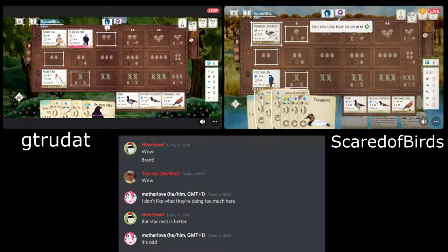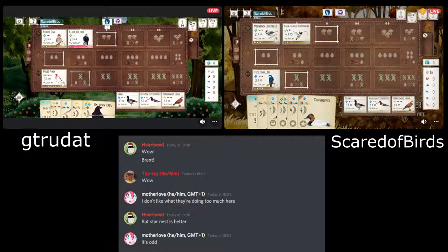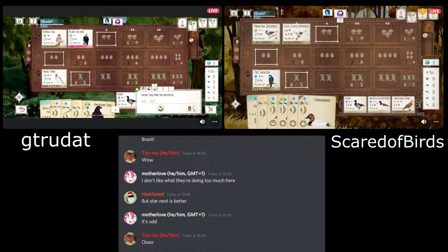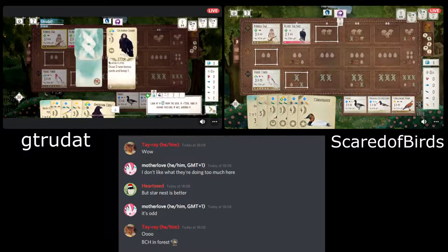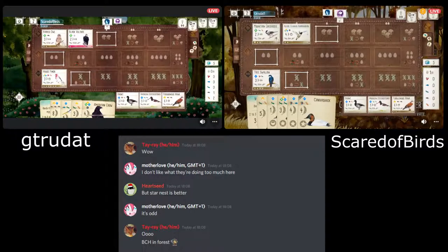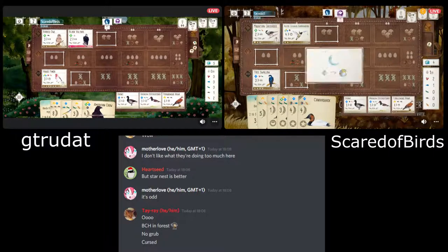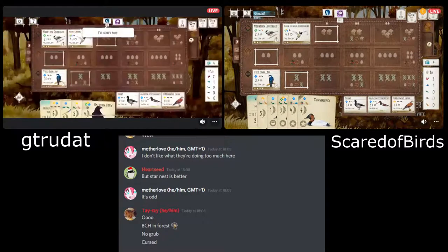A Brant has come up in the tray — one of those birds people either love or hate. I don't mind it; it can work nicely, though maybe a little bit too late at this point. There's love for the Brant in the chat, and there's always going to be some hatred. I tend to like it early in the game — you can get good birds with it or just generate cards for tucks. In that first round, being able to draw three cards in a single turn from one play is such a strong move. But both players actually have quite nice options in their wetlands right now.